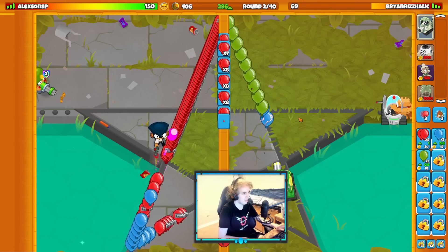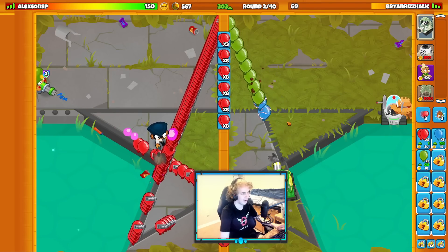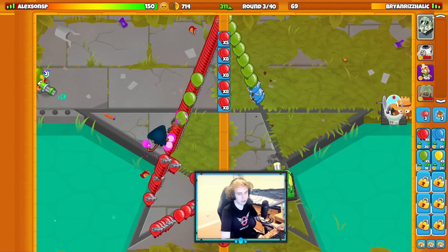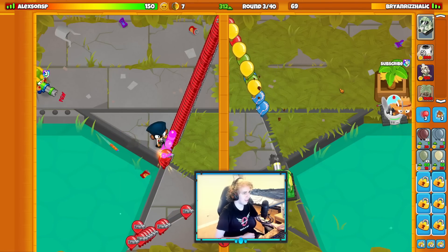Opponent's going Jericho here as well, which is actually going to complicate things a little bit, because the increased strength of AI Balloons will kind of ruin my Spike Factory pile. I've got to be able to deal with Jericho if I'm going to try to play this strategy. Jericho is just a little bump in the road here, but we're not going to let it ruin our destination, if you know what I'm saying.